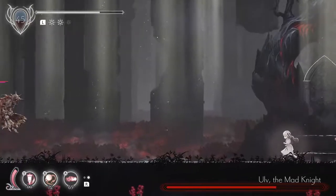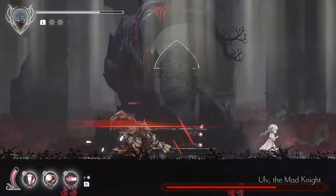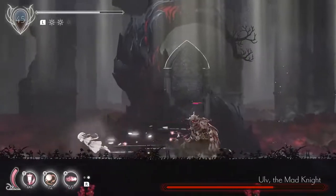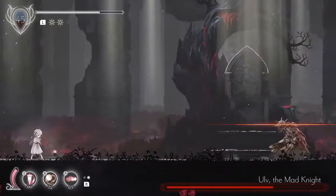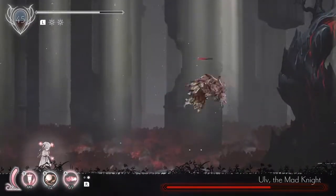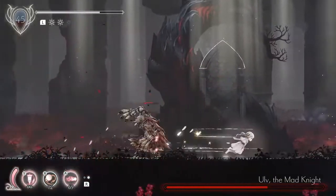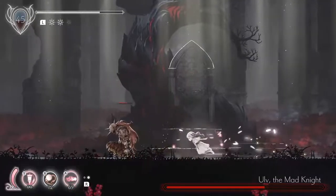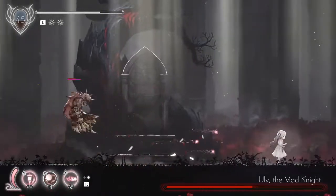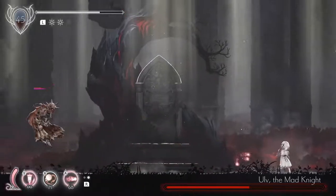He's going to do something ranged here, a lunge, which we can hopefully punish. He can do all the other strikes from phase one as well. He's doing his uppercut — never get more than one hit unless he's doing his front flip or you've removed all his poise and he's stunned. His poise is down so he's stunned — we're going to unleash everything we can.